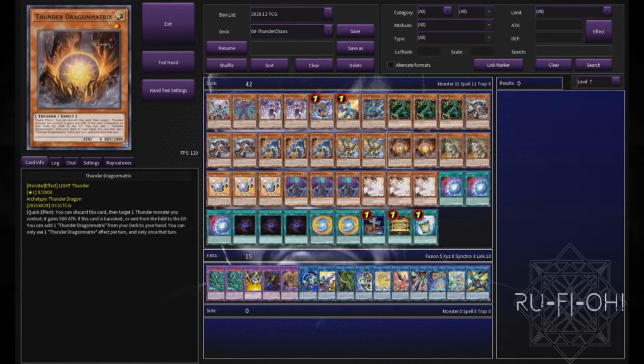We round off our main deck Thunder Dragon monsters with double copies of Dragon Matrix. Two is perfect — it's not a card you want to see all that often; you want to search it as much as possible. It sucks if it ends up as your main normal summon, but sometimes that happens. Running three gets a little bricky. In the old days with Thunder Dragon Colossus it was more valuable, but being able to max out on Thunder Dragon names can still come up.